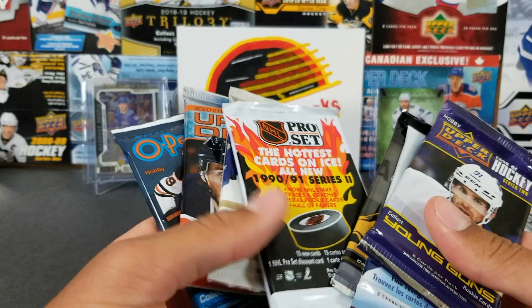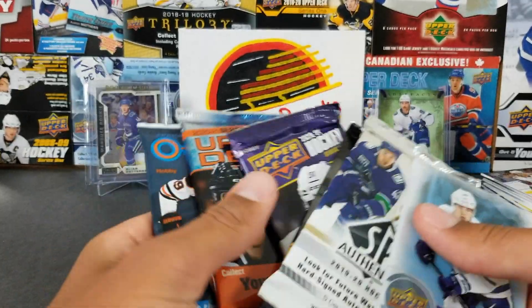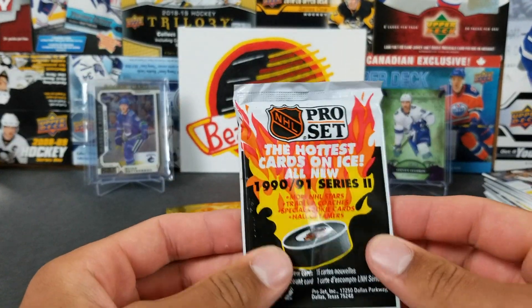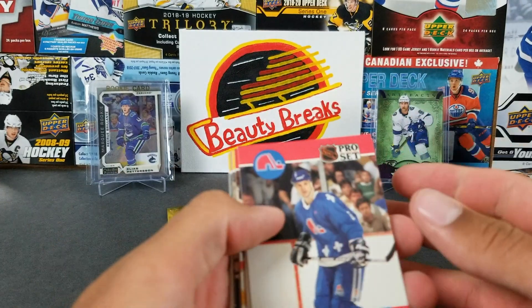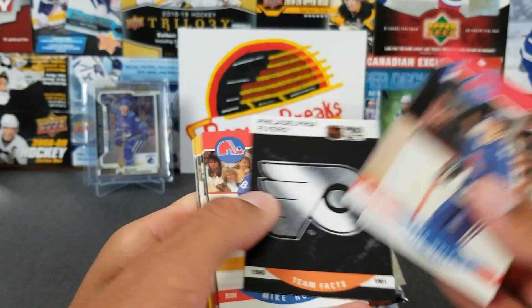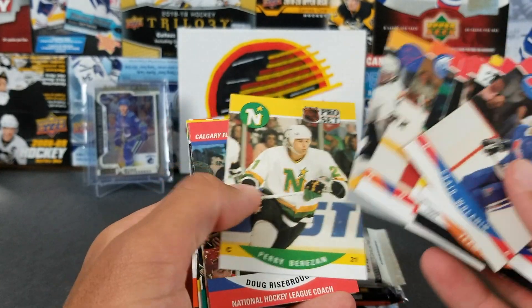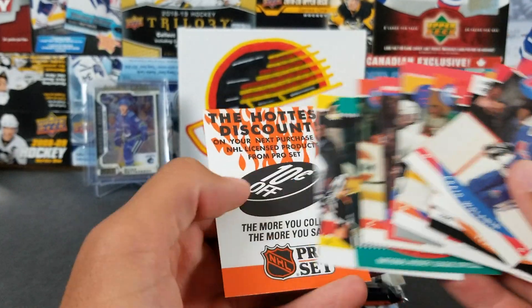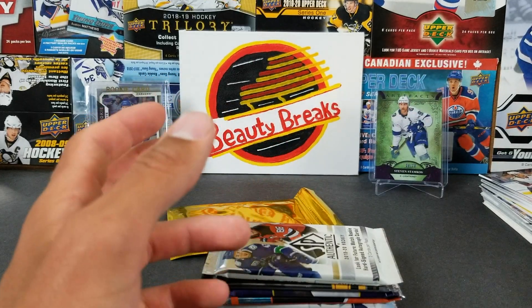We also got a Pro Set pack — interesting, they recently announced a new Pro Set product for the 30th anniversary. This is a weird one — the packaging is really flimsy. I definitely have a binder or two of these. Craig Wolanin, Roenick... Scott Stevens on the Blues. They had coach cards and referee cards back then — and discount cards! 50% off, they needed help selling cards apparently.